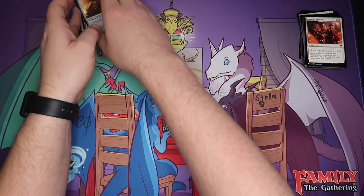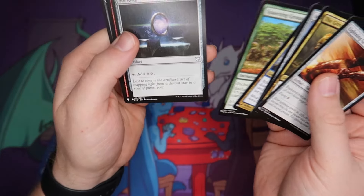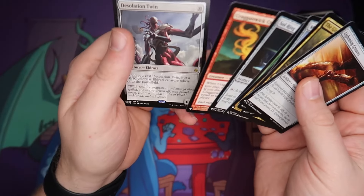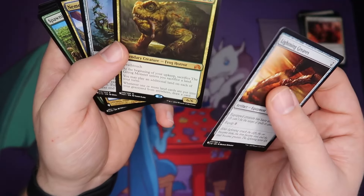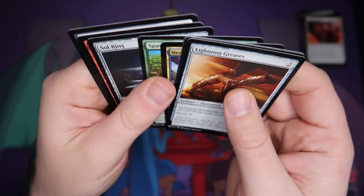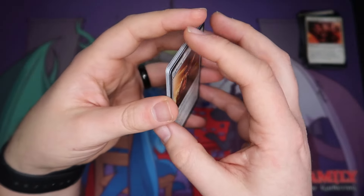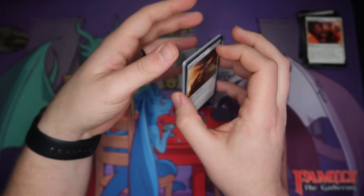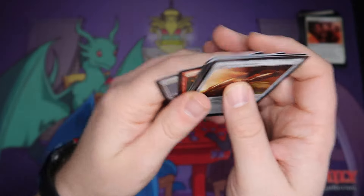So that is going to do it for today's video. We did get a couple good uncommons — Sol Ring, Lightning Greaves, Desolation Twin is fun to see. Gitrog is a pretty good card, but probably the best things we got in here were the Sol Ring, the Lightning Greaves, and the Gitrog Monster. We will come back with another four packs next time. If you enjoyed the video, give it a like, subscribe, and leave a comment down below. We will see you in the next video.